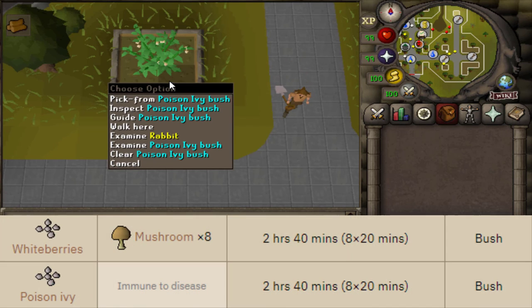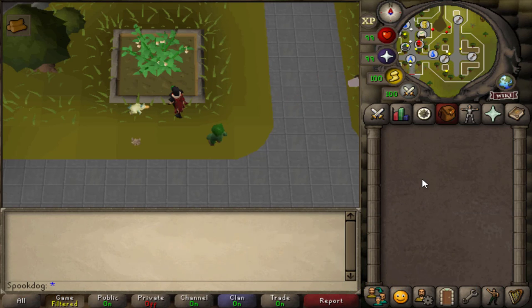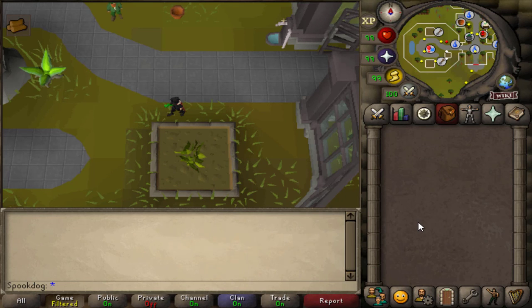In the hard tier bush patch you can only be assigned white berries and poison ivy. I recommend doing whatever matches your personal goals — if you're going for profit, do whatever is most profitable since they both take the same amount of time. But personally I'd recommend poison ivy, especially if you're an Iron Man, because it gives the most XP and you don't have to worry about it dying. In the hard tier herb patch you can be assigned snapdragons, cadentines, lantadymes, dwarfweed, and torstols. They take the same amount of time, so just grow whatever you want depending on your goals.